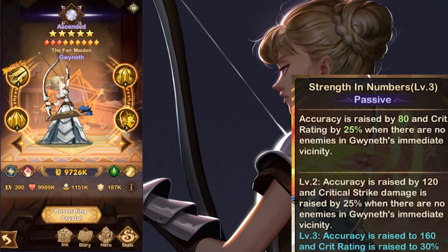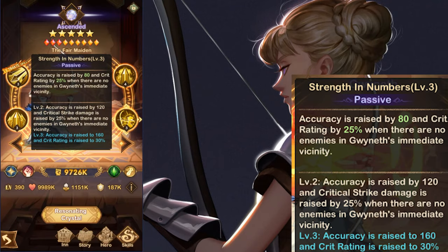Speaking of crits, she has a passive that increases her base crit chance by 30% when away from enemies. It also provides an accuracy buff greater than any dodge-increase ability in the game.